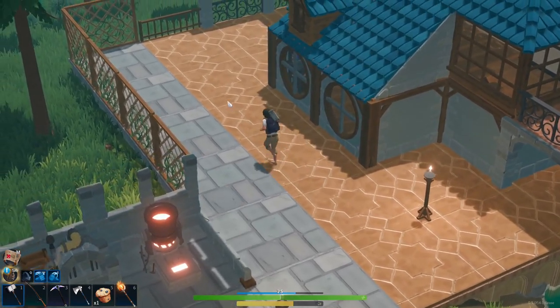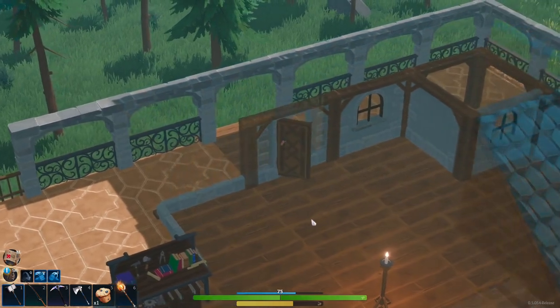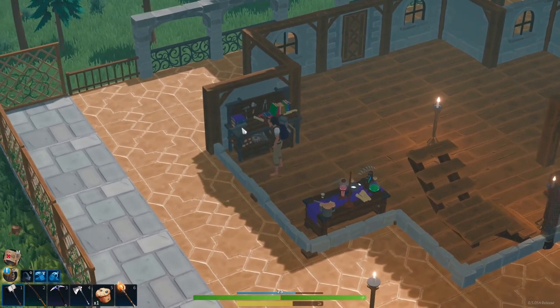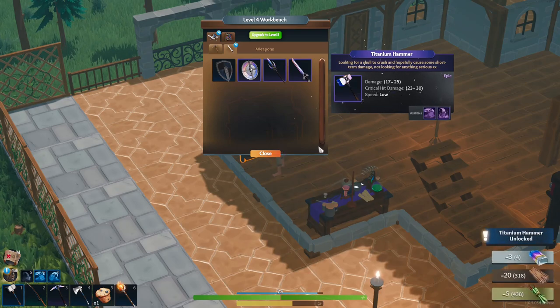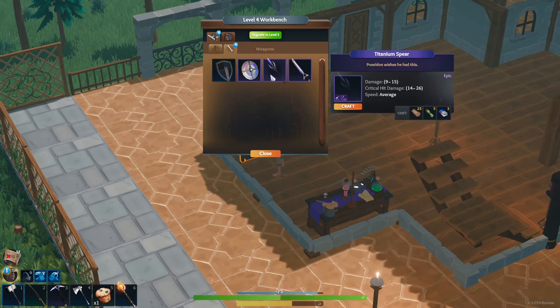Let's build some weapons first because we also got some titanium. We got seven ingots of titanium, so I think I'm going to go with the hammer because I'm using that a lot. Then we could build another weapon, or we could build a shield, or we could upgrade the backpack.